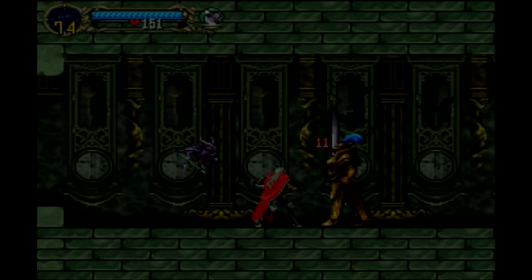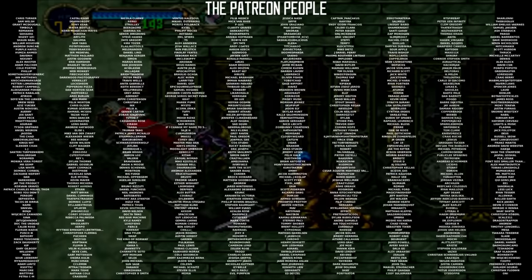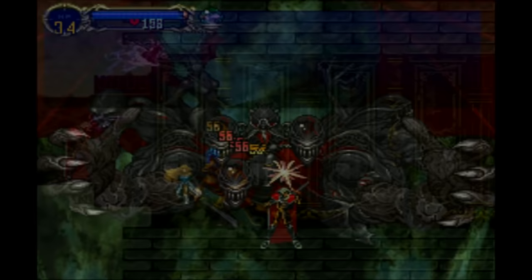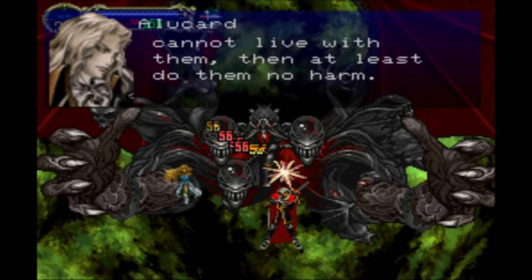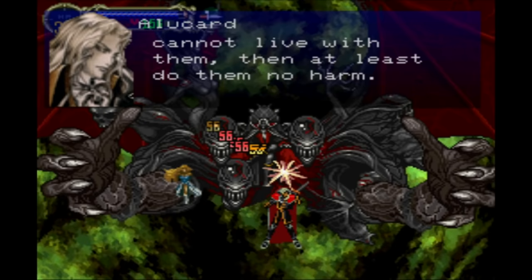Thanks for watching. If you played Castlevania: Symphony of the Night when you were younger, let me know what you think of the game. Another massive thank you to all the supporters on Patreon and Twitch who keep the channel alive. You can support from only £1 a month — check the video description for links to the Patreon, Twitch, Twitter, and Discord. And as always, remember: 'Tell me, what were Lisa's last words?' 'She said: do not hate humans. If you cannot live with them, then at least do them no harm, for theirs is already a hard lot. She also said to tell you that she would love you for all of eternity.' 'Lisa, forgive me! Farewell, my son!'